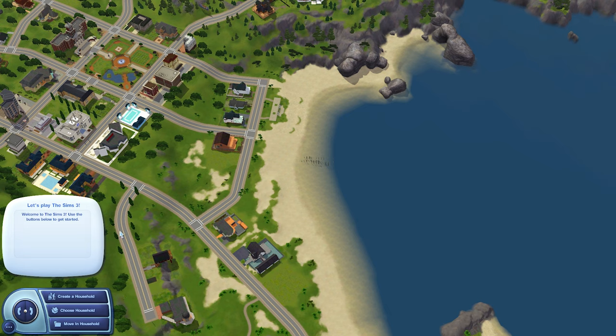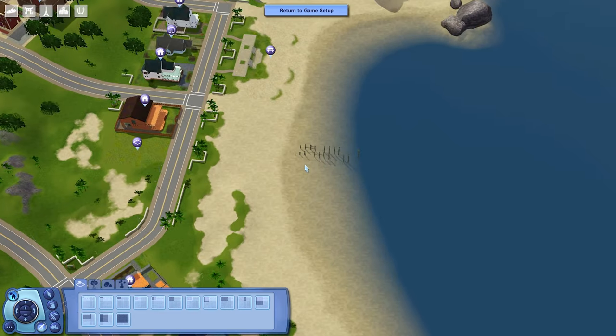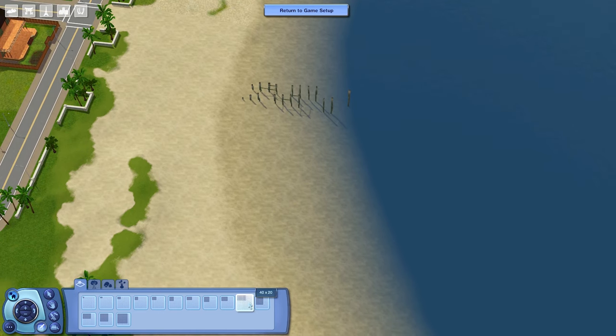Let's go to Edit Town — I'm going to click the three dots here and go to Edit Town. Now we're going to go down here to the World Editor. I'm going to place my port right here, which is right next to kind of this abandoned dock. I would recommend using any lot that's larger than a 40 by 20. I'm going to use a 50 by 25 for this.